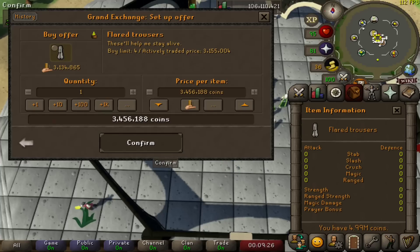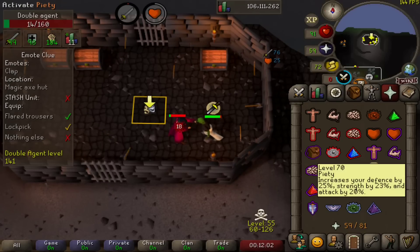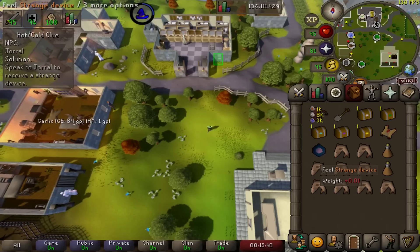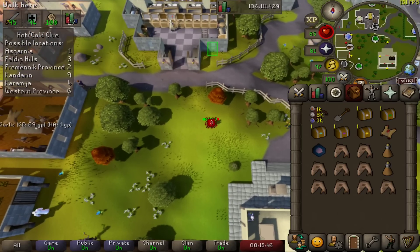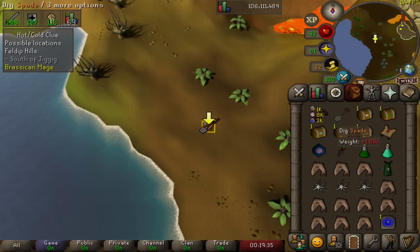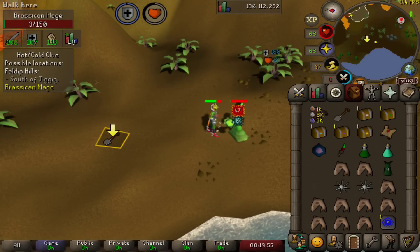The first step required us spending over 3 mil for some flared trousers, and the slaying of yet another double agent in the axe hut in the deep wilderness, followed by the use of our strange device Jorl gave us to try and track down where to dig next. We dug there and took on this powerful Brassican mage, but his cabbages were no match for our tentacle whip and we took him down for our next clue.